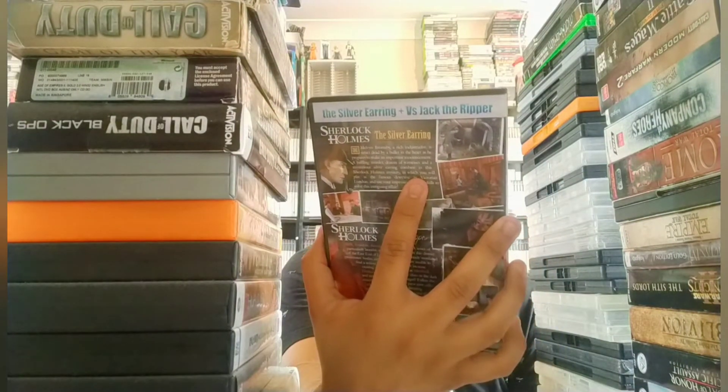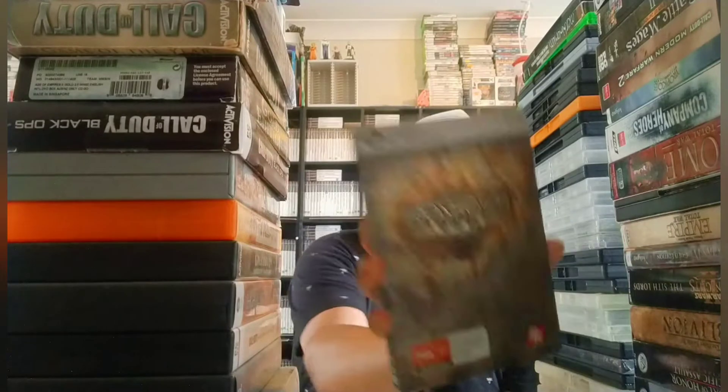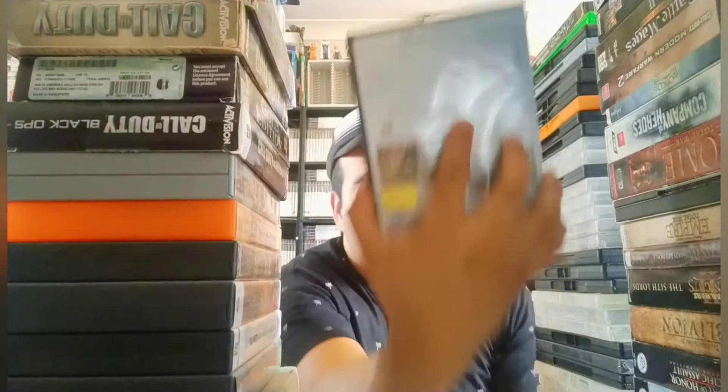We start off with Spore — this is the Galactic Edition, big box. Next is the Sherlock Holmes Double Pack, which includes Sherlock Holmes and the Silver Earring and Sherlock Holmes vs Jack the Ripper — that one is an amazing game, I finished it. Then we have the Age of Empires Collector's Edition, which has Age of Empires one and two plus some DLC — amazing.